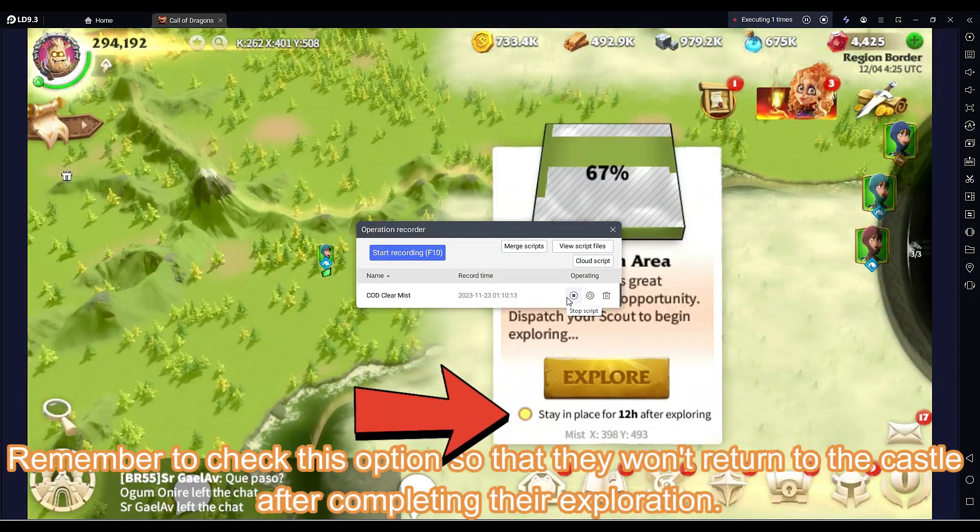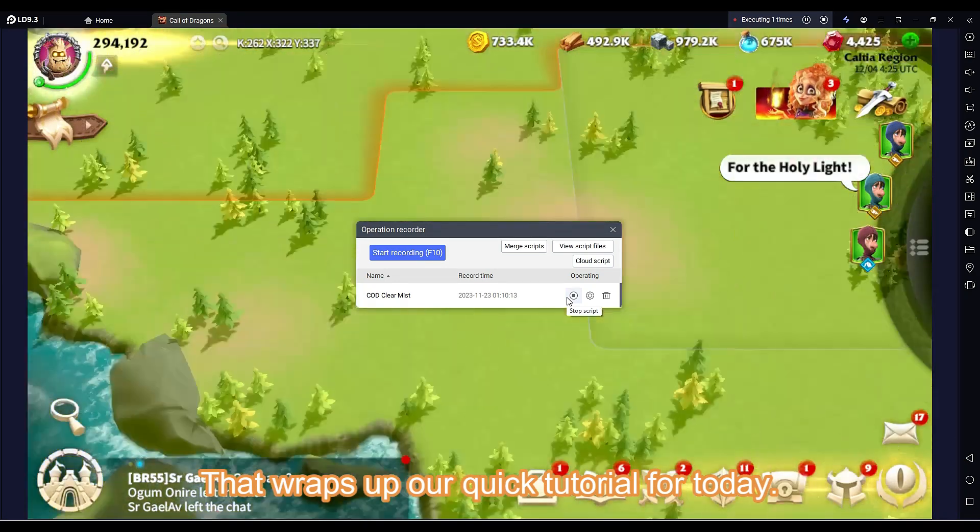Remember to check this option so that the scouts won't return to the castle after completing their exploration. That wraps up our quick tutorial for today.